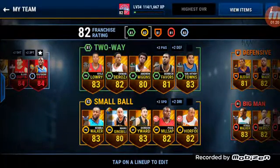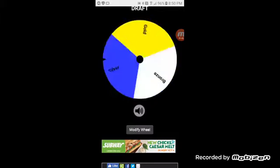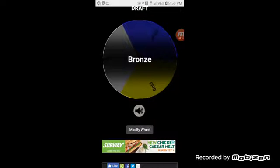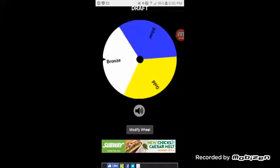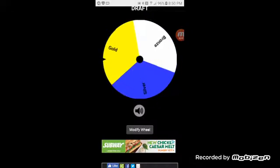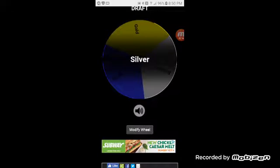Here we go — this is the two-way lineup. I'm hoping for a good point guard. Please be a gold... it's gonna be hard — bronze point guard. On to the shooting guard... a bronze shooting guard. A gold small forward — let's go, I think I have a good small forward there. And a silver for our center.